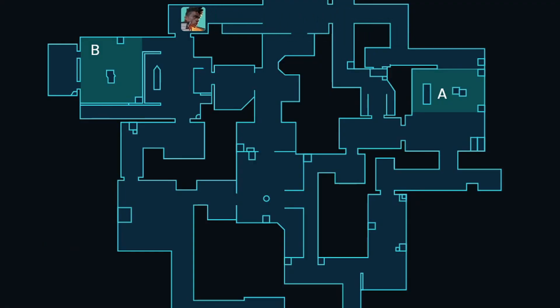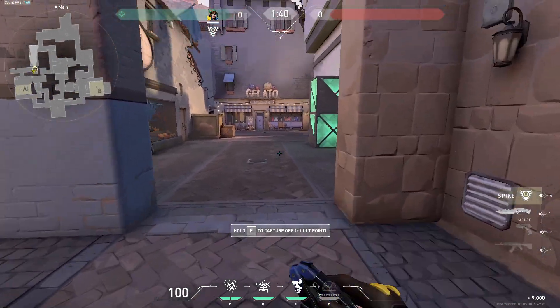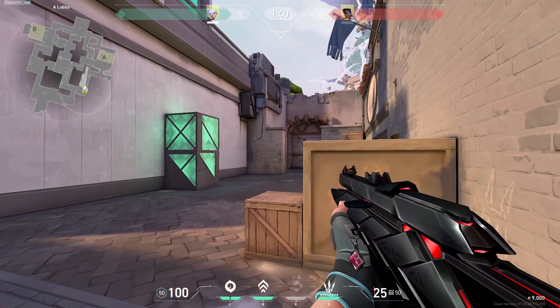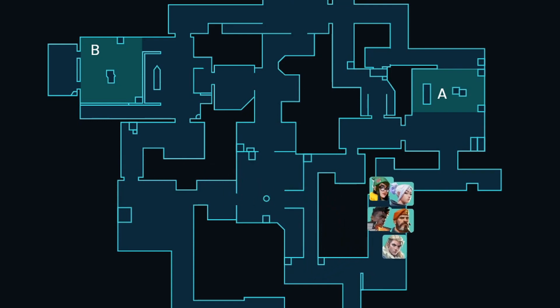But let's say they rotate on spawn, so we don't have any fights happening. After we get the orb, we leave B main to go and get the orb on A main as well. Since our teammate was covering A main, we know that it has to be clear. We take a second orb, and now we can either hit A, or just regroup and decide what's best.